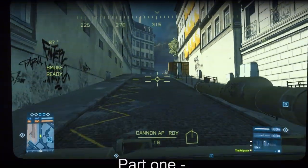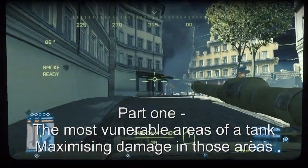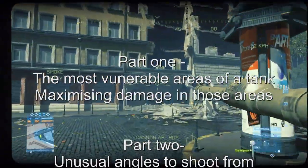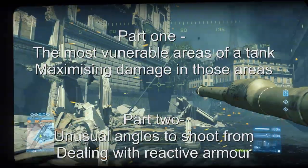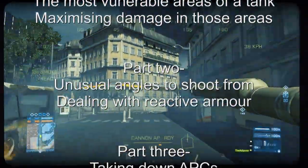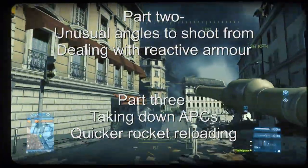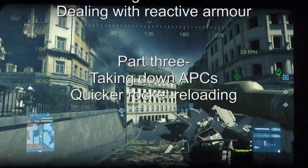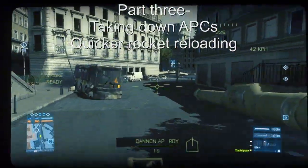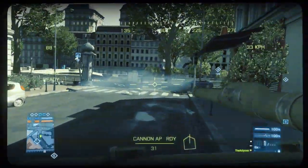In part one of this video we're going to be talking about how to maximize your damage on tanks — and believe me it is a lot more complicated than simply saying shoot the back of the tank. In part two we're going to be looking at unusual angles such as top down, and reactive armour. In part three we're going to look at APCs, and I've got a special quick reloading tip for playing as an engineer.